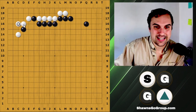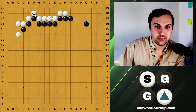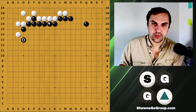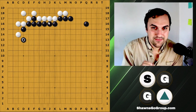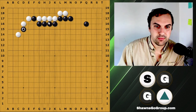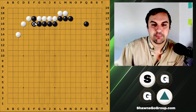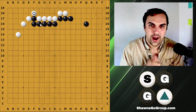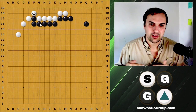The response is actually just to extend down. Now white can atari and block, connect, fix, and jump. This way black gets even more influence than before. I want to emphasize: if you do not know this move, just connect is basic. The entire point of this top side is white can make life on the inside and black will get a lot of influence.